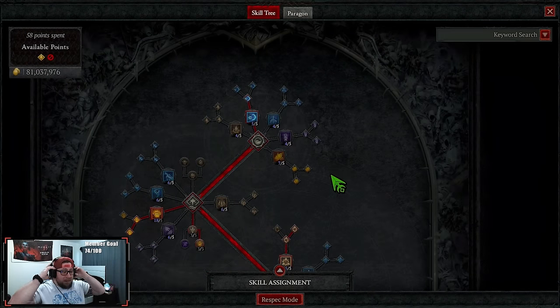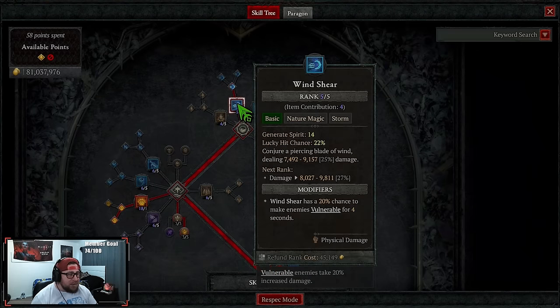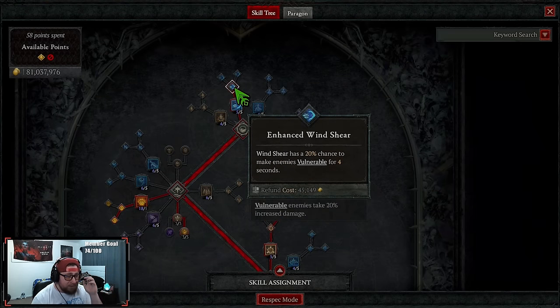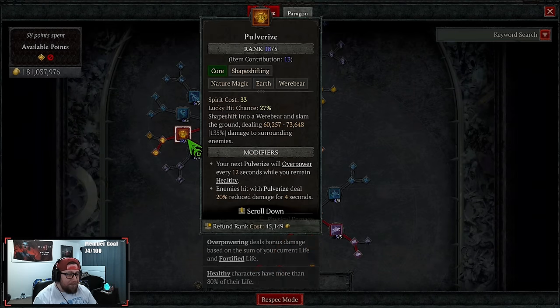This build did change a lot, so credit to my community — the warriors on YouTube — we do a lot of theorycrafting. We've got two points into Winch here. This end game variation doesn't run a basic skill, although you will have to run one early on. We're maxing out Pulverize, sitting at 18 out of 5.